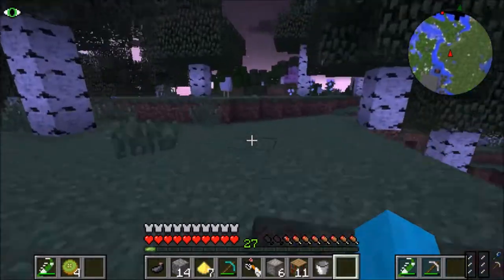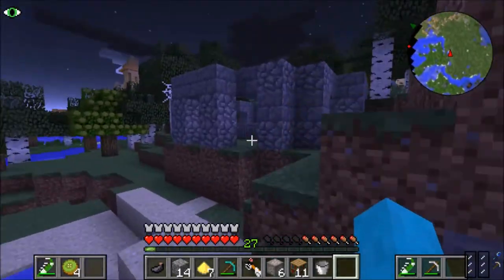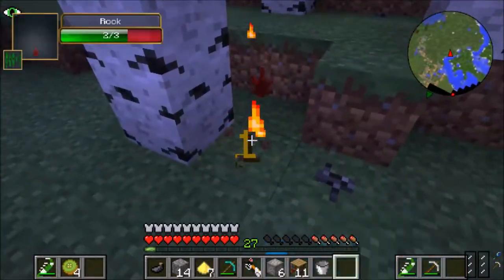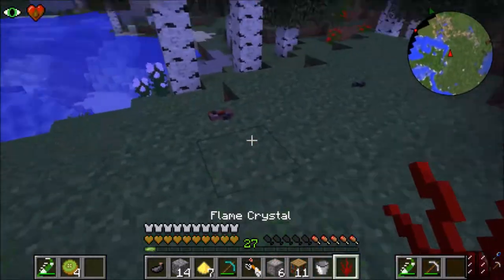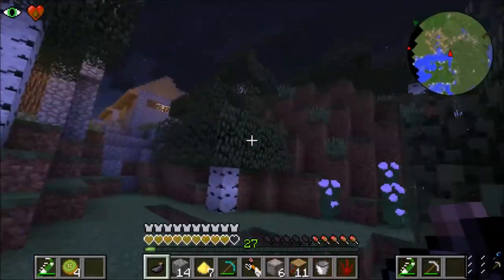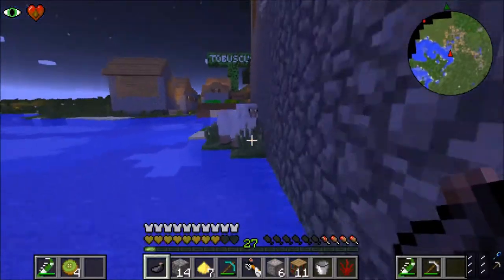We haven't found anything yet other than chickens. Although I do see like a big castle over the horizon — well, not over the horizon, just near. Of course there's a witch. Let's just keep running. What is this? It's a rock — hmm, I like this one. Ow, that's what the witch does. I was confused if the flame crystal did that, but no it was the witch, so we should probably keep running. There's two of them of course and they're both chasing me.